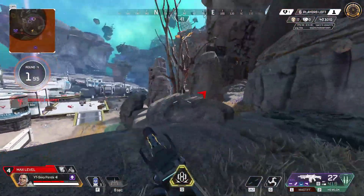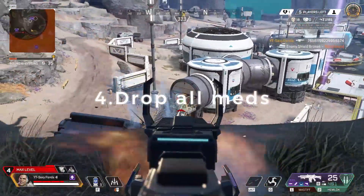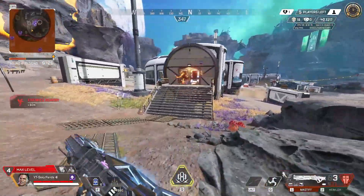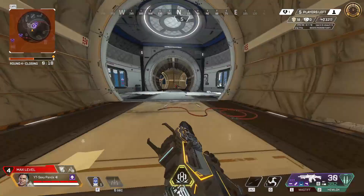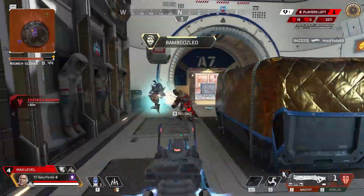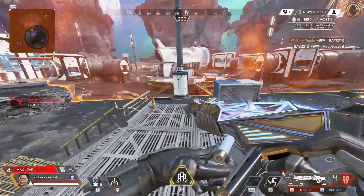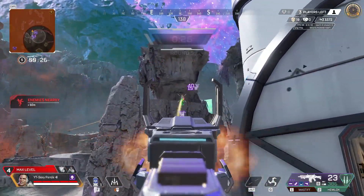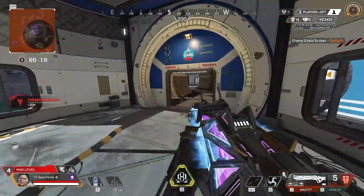My fourth tip is: drop your white meds. You do not need syringes or med kits in Solos — you heal automatically. By the time you start popping a syringe your automatic healer has already kicked in, so just drop them and trade that out for extra cells, bats, or ammo. I see loads of people's death boxes still packed with syringes — just get rid of them, you don't need them.